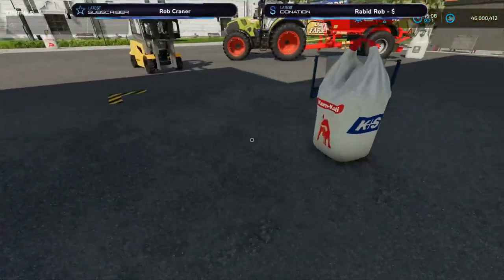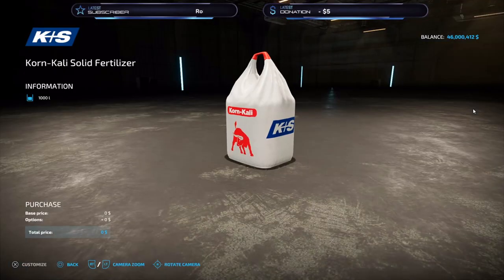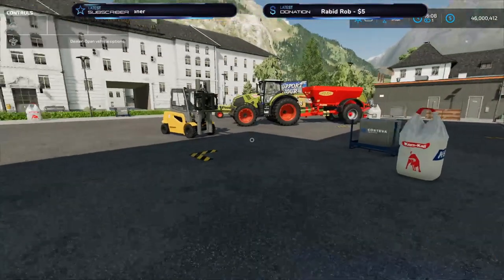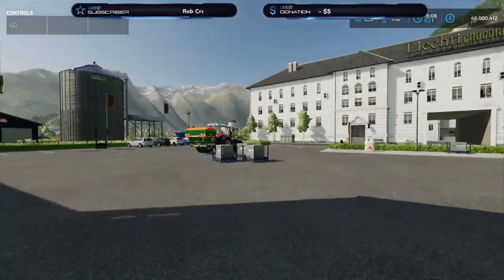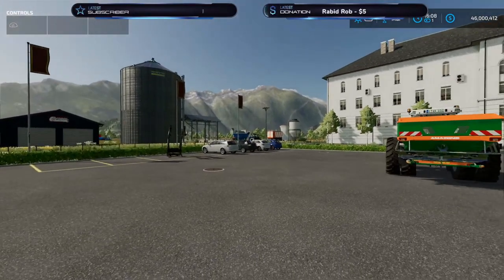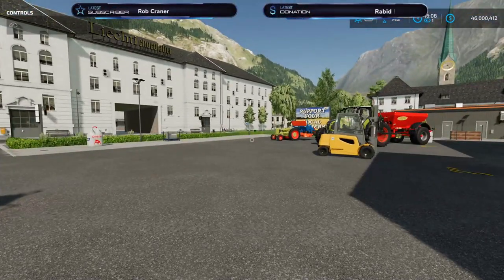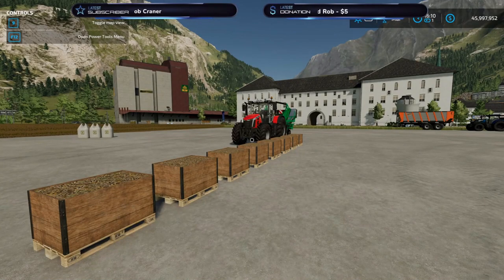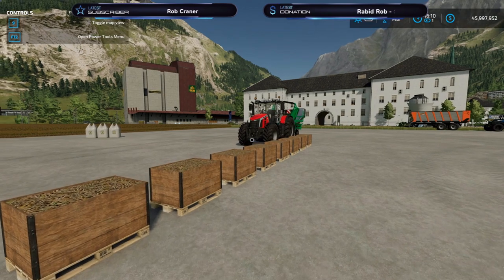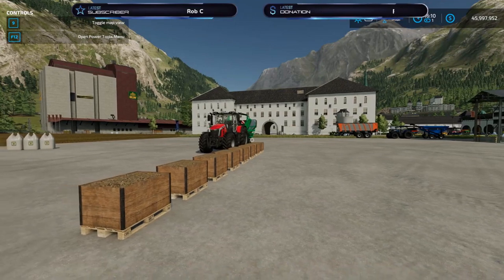It's a shame with that. Let's test it again — no, nothing there. So that doesn't work. Then I'm going to move over to my test field and show you how to get really cheap seeds. Let's get some cheap seeds! What you need to do — this trick also worked on FS 19 and it does work on FS 22 as well.